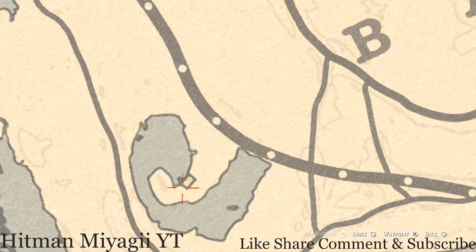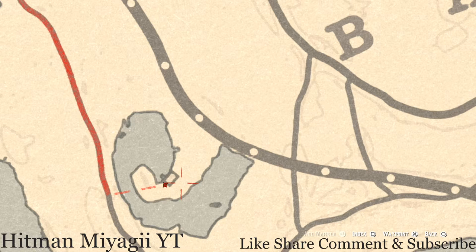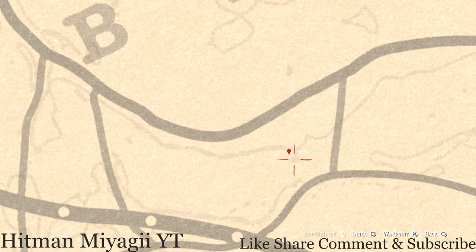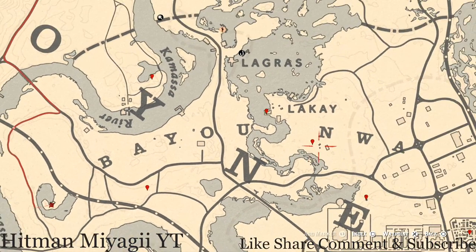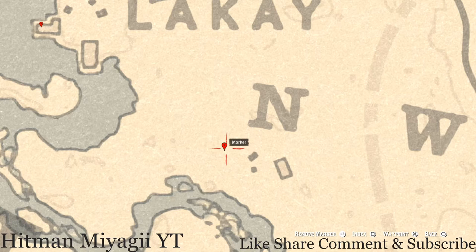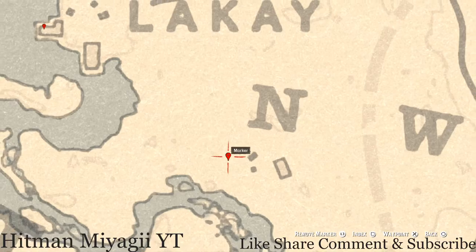Before we get to our next marker, right behind this shack pull out your metal detector at the back of the shack and you will dig up another random lost jewelry. At our next marker — shaped like a dangling teardrop or raindrop — right here at this location you guys will get a random fossil, again randomized. Over here by the N of Lakay you will get a bird egg — this is an egret egg in the tree. Shoot it down with a rifle or bow using a small game arrow.